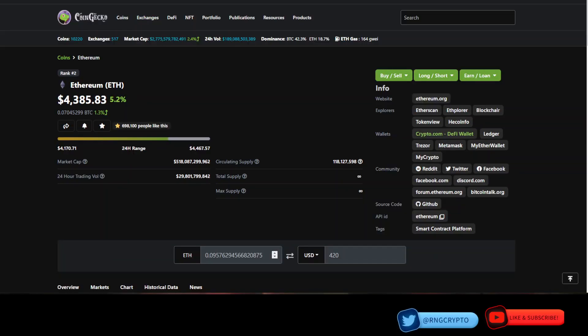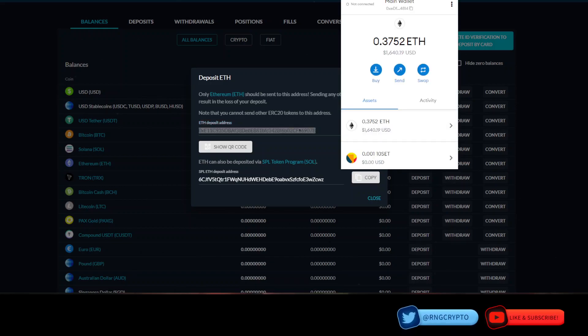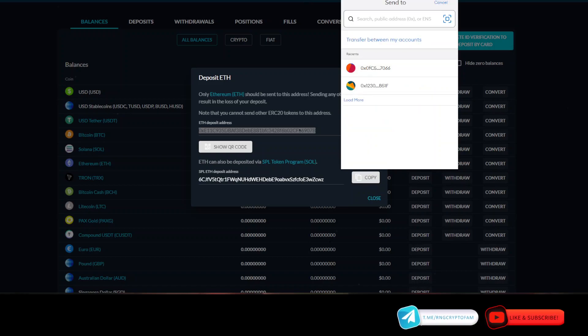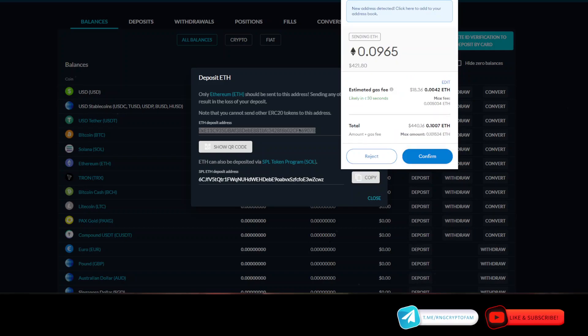Let's see how much Ethereum I'm going to need — I think I already calculated this. For $420 we're looking at about 0.0965 ETH. Sorry guys, I'm doing this live and I don't really have time to stop and update things — it's the end of the month and I've got work to do, so I'm going to do this really quickly and you'll just have to bear with me.